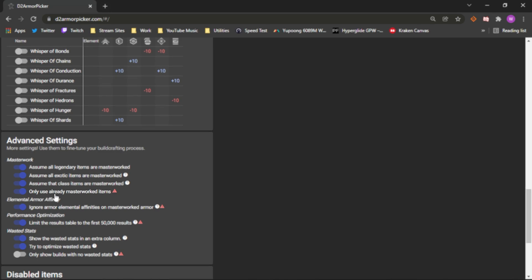Things like Powerful Friends and Radiant Light are must-haves for PvP, and for PvE specifically, we're going to select Protective Light, which is already checked. You also have the ability to select Stasis Fragments that you might want to utilize when using Stasis Subclasses, and we also have a section for Advanced Settings. I make sure to always check 'only use already Masterworked items' to see if I can achieve the build without wasting any mats, but the most important thing is down here under Wasted Stats. You want to make sure that 'Show the Wasted Stats in the extra columns' is checked, and you want to make sure that you check 'Try to Optimize Wasted Stats.'